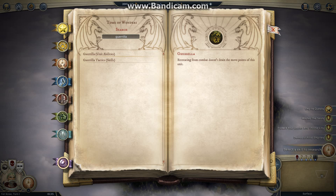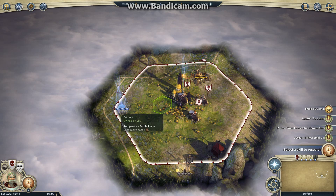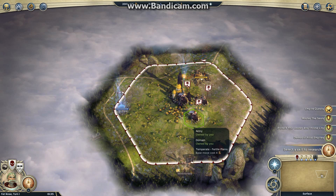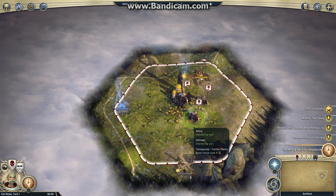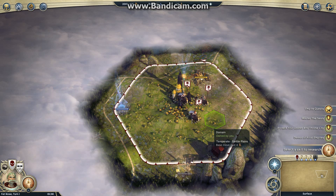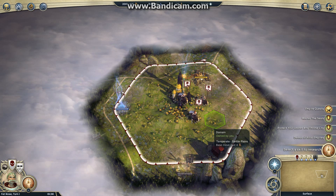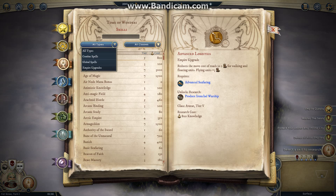Guerrilla — retreating from combat does not drain the move points of this unit. So you can attack with your irregulars, do some damage, retreat, attack, retreat — basically do whatever you want. It requires a little finesse to use but it gives you extra flexibility. That's a quick overview of halflings specifically, including the moustaches someone was asking about, and a quick look at Partisan. Now onto Wild Magic.